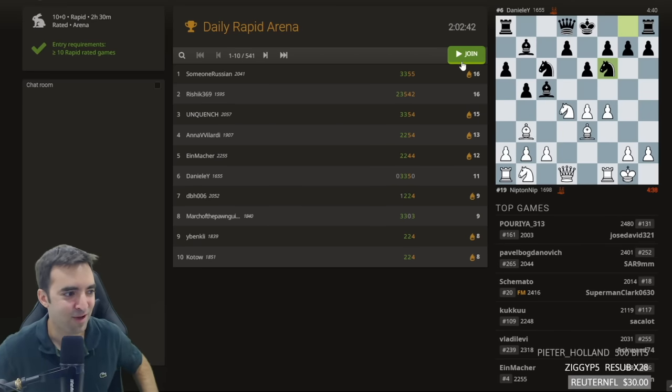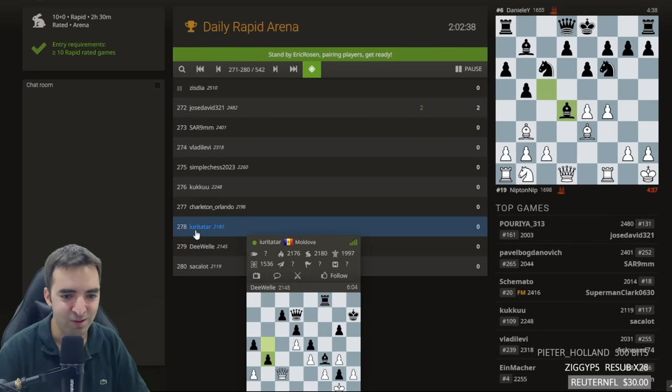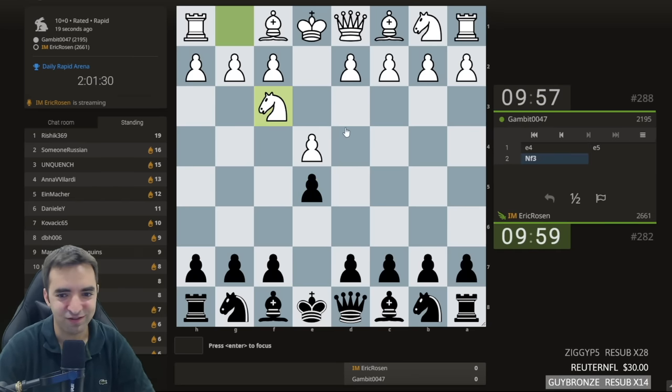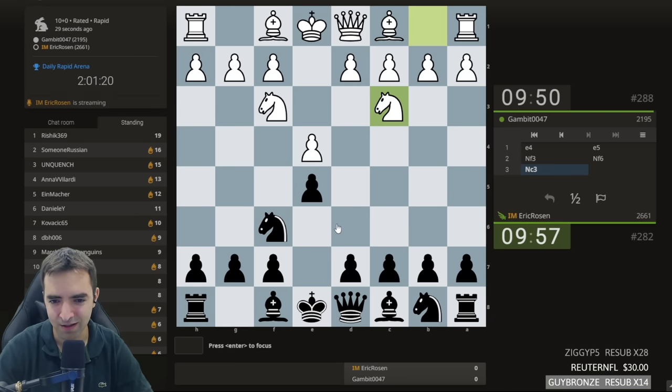Starting with the daily rapid arena warm-up for the blitz tournament with some slower chess. Playing Gambit 0047. I feel like I should gambit against this opponent — staff or gambit time. I might be risking my rating. After this game I should check my stats. I'm going to insist on the Stafford Gambit.